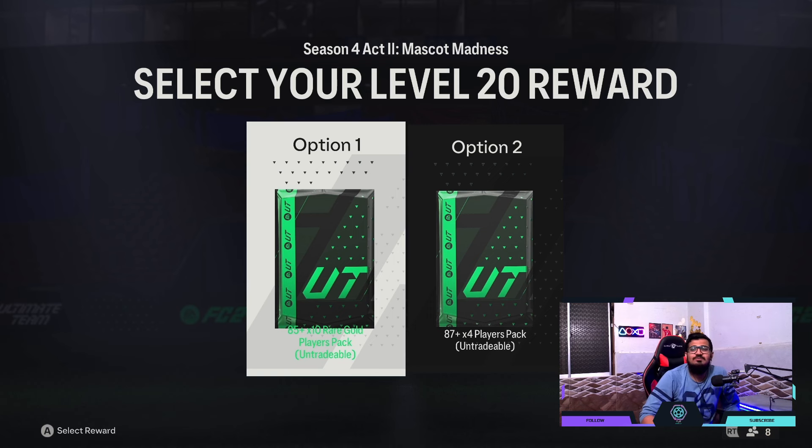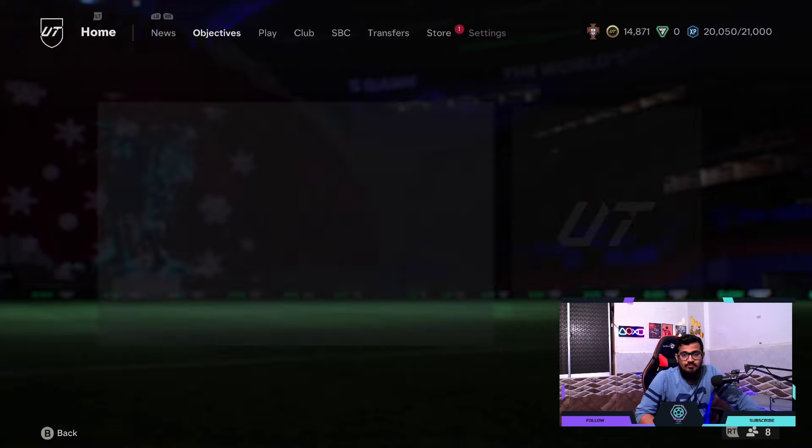Hello and welcome back to another video! Today we're going to be opening and comparing Level 20 rewards from Season 4. Level 20 has two options: Option 1 has 85x10 and Option 2 has 87x4. We're going to be opening them one by one, but before that make sure to drop a like and subscribe — thank you so much for watching!